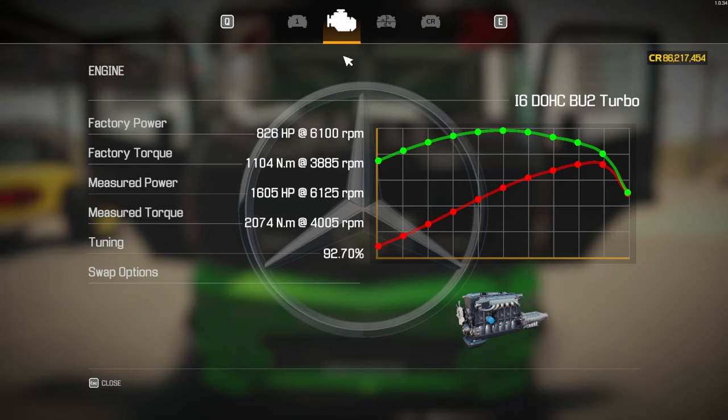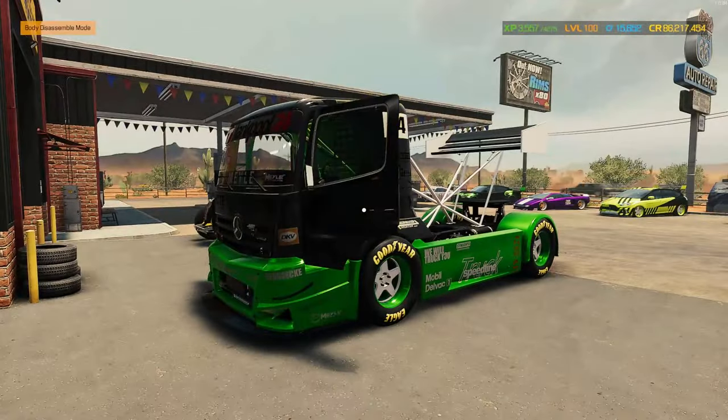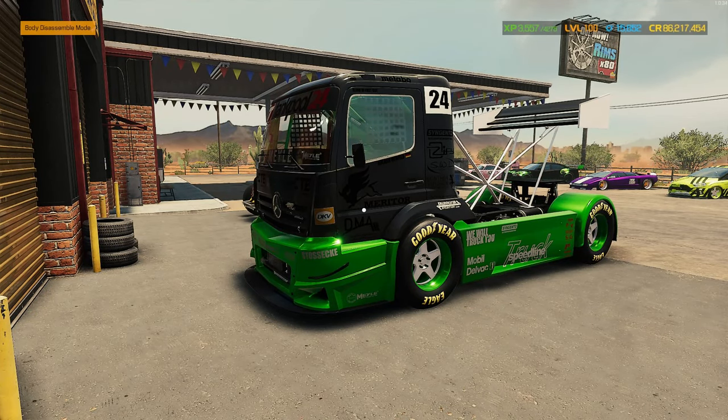Let's talk facts and figures. We spent 4,644,918 to purchase the truck, then a further 291,788 upgrading, modifying, tuning, and painting it — putting our total spend at 4,936,706, almost 5 million on this beautiful race truck. The question is can we make a profit? The engine went from 826 factory horsepower up to 1,605 — a gain of 95 percent. Almost a whole new engine's worth of power.